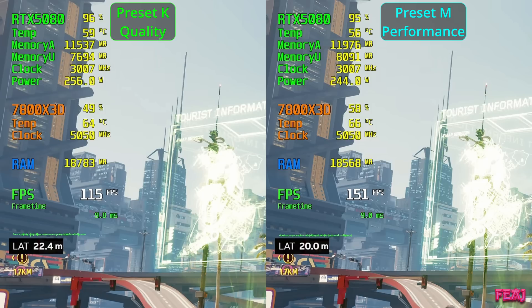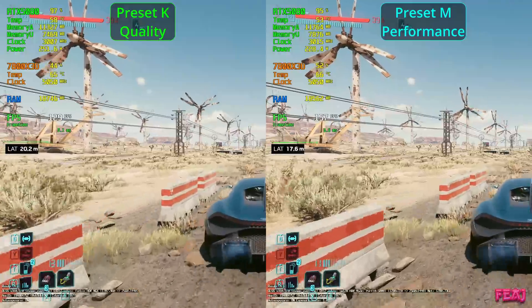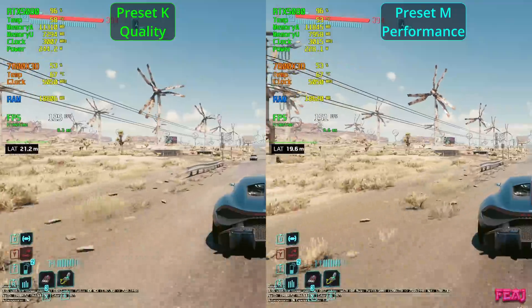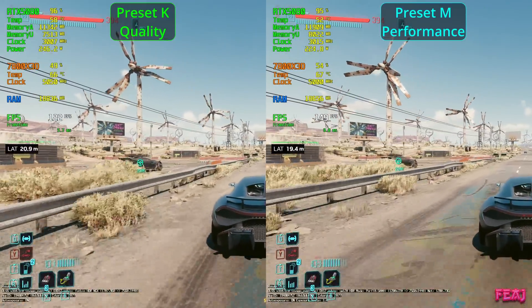Also a really nice improvement is the FPS — we're going from 115 to 150, which is a huge performance lift. Power usage is a little bit less, RAM usage is about the same. In general you sometimes use a bit less VRAM, at least in 4K. At 1440p it looks like it might actually be using a bit more VRAM.